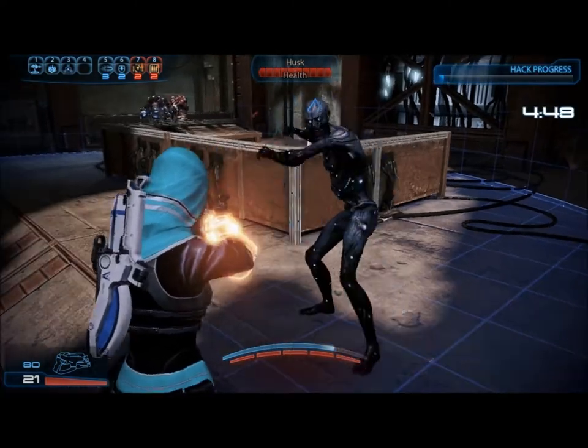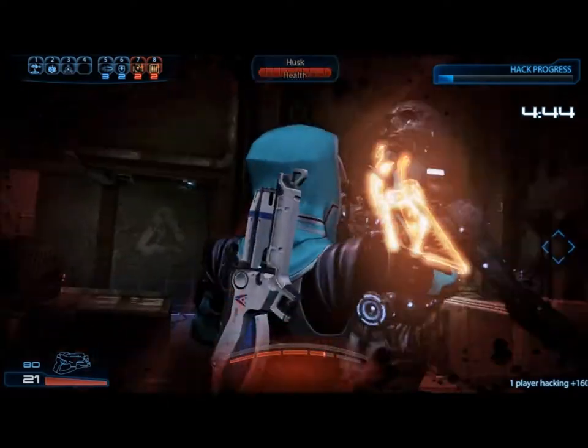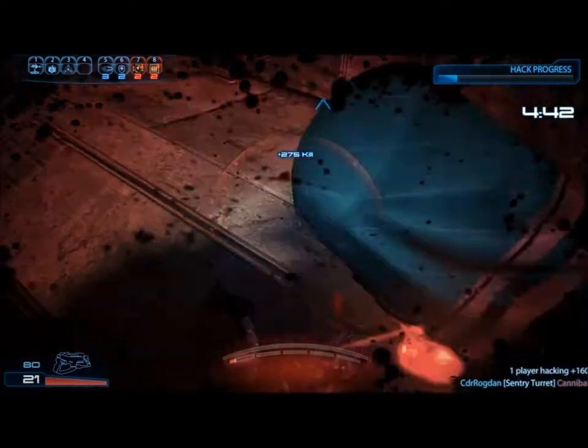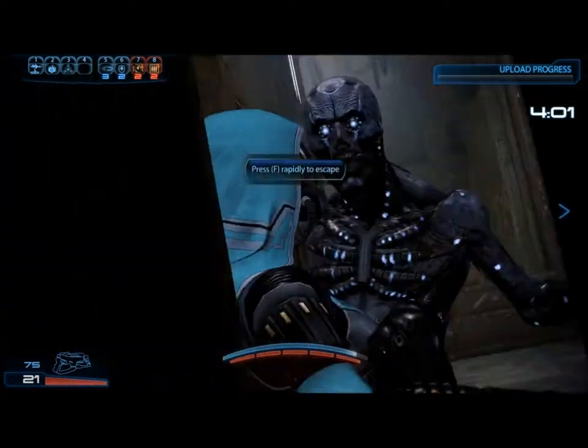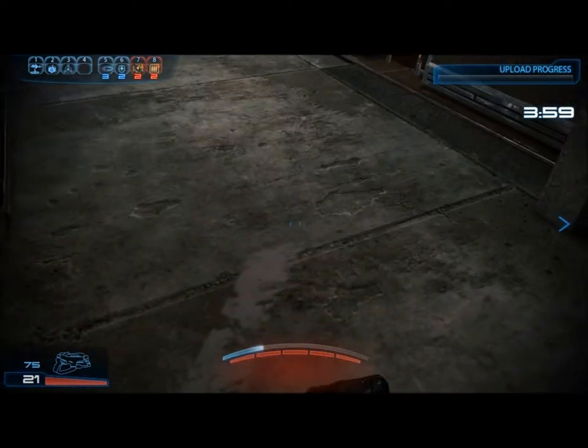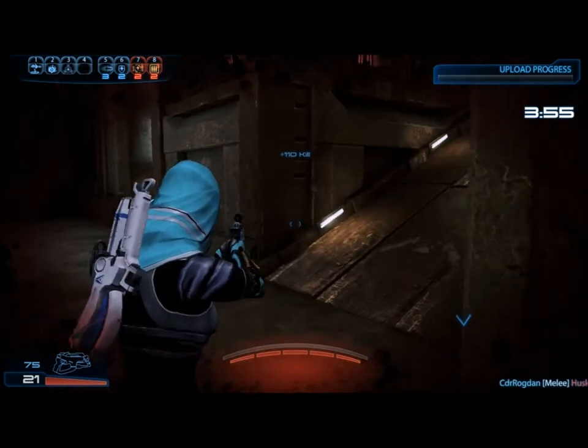The next enemy type are Husks. If they manage to engage you in melee combat, they will stun you in position, making you vulnerable to attack. While you can break out of this by rapidly tapping the melee key, you will still be vulnerable for that period of time that you are stuck.